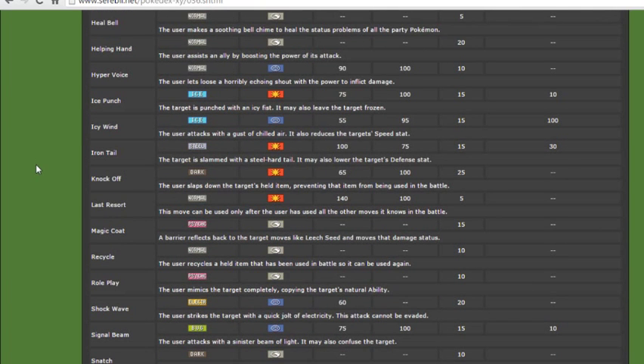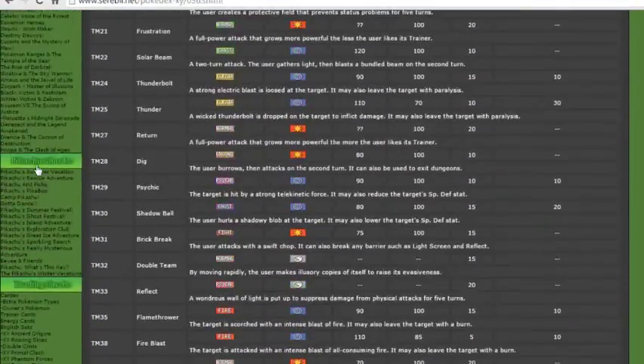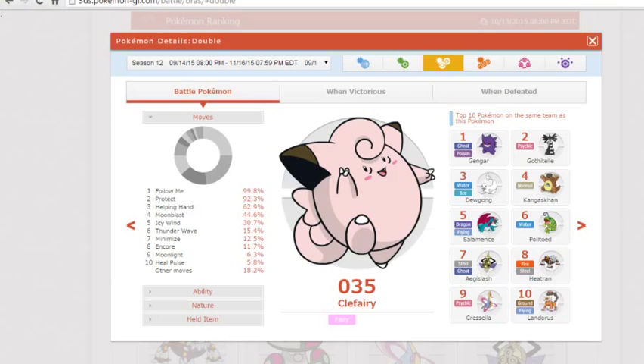Magic Coat — though you're probably not fast enough to do much with that. Icy Wind for speed control. Snatch if you feel like your opponent is going to be playing the setup game. Double Team if you want to go that route. And Minimize — I saw that up in the top 10 when it came to Clefable.